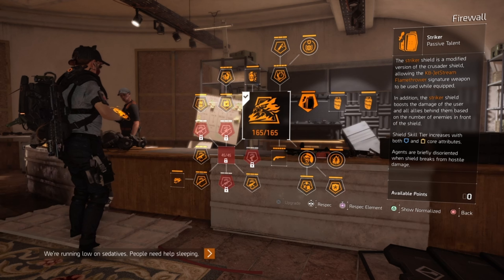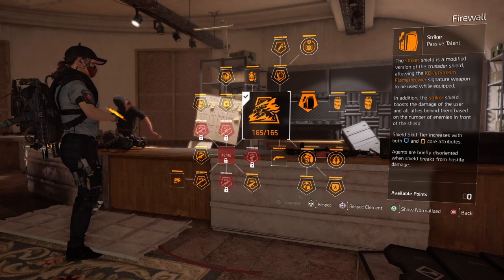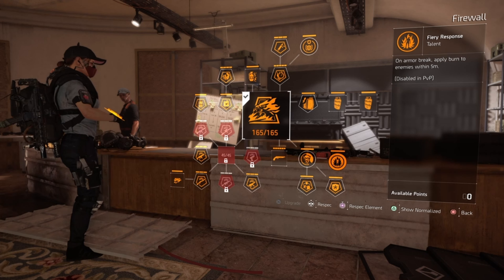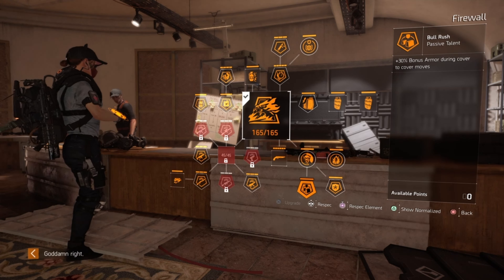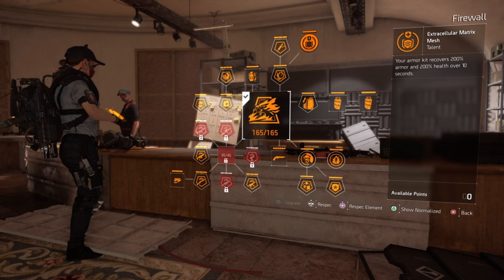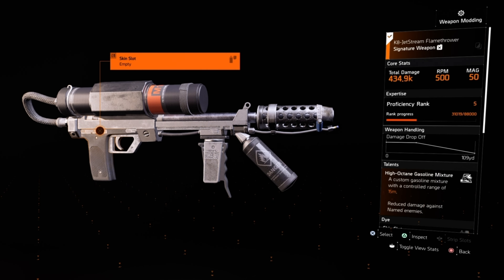I'm going to run the Firewall Specialization mainly for the Striker Shield because it boosts damage to the user and allies behind the user based on the number of enemies in front of the shield. Some of the other perks: Firewall Tactical Link — all allies deal 10% damage to enemies within 10 meters of me. Fiery Response — on armor break, I apply burn to enemies within 5 meters; this is disabled during PvP. Bull Rush gives 30% bonus armor during cover-to-cover movement, plus 30% health on kill, and my armor kit recovers 200% armor and 200% health over 10 seconds.